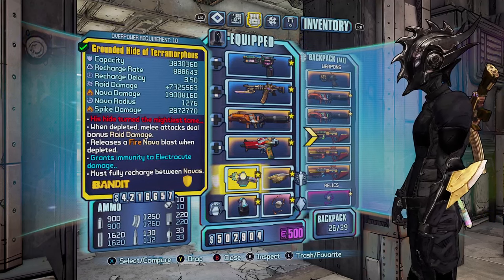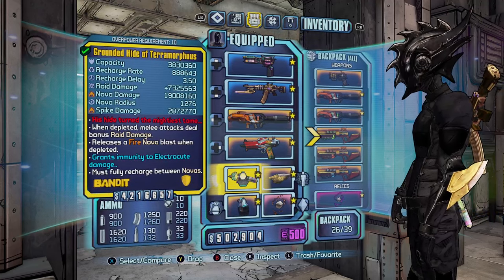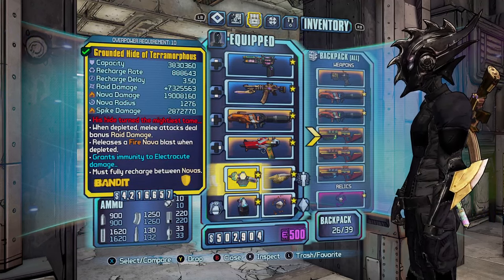The best Roid damage shield in the game is the Grounded Hide of Terramorphous. This gives you the maximum amount of Roid damage — an extra 700,000 damage. While your shields are depleted you gain that 700,000 Roid damage on your melee, so you want to keep your shields down and use the Grog Nozzle to heal yourself. There are other shields you can use as well, and I'd say this is potentially the second best shield for melee damage-wise.